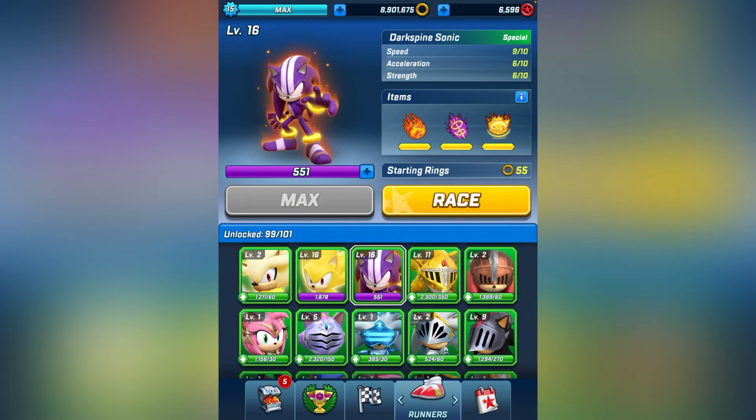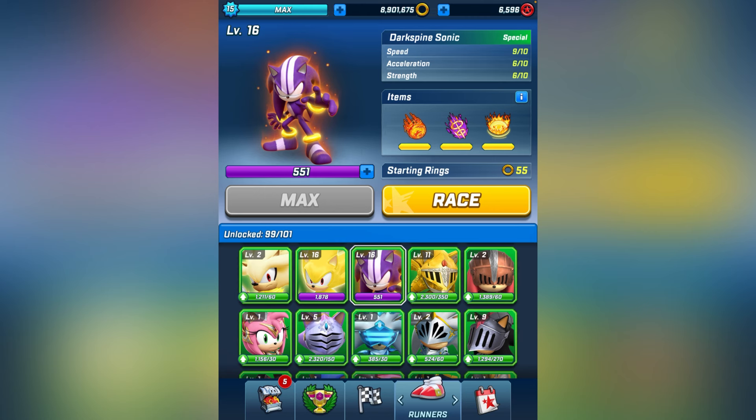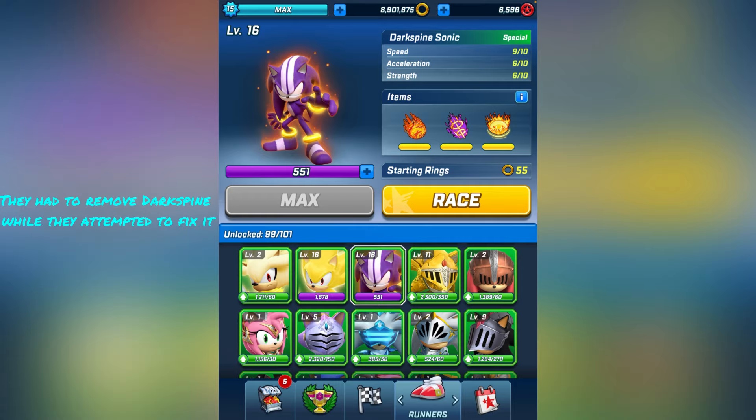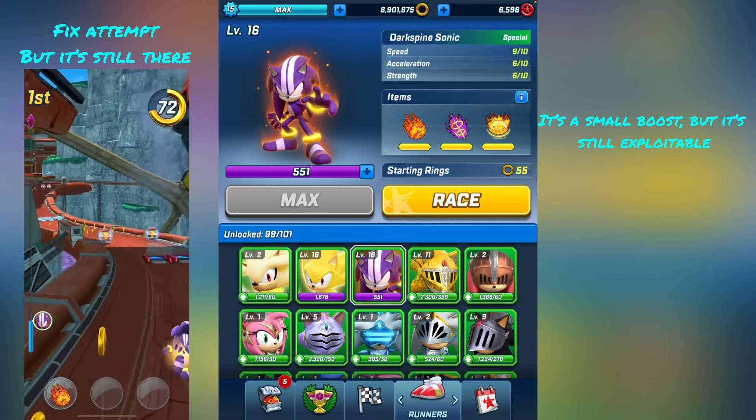For the bug fixes, they finally fixed the dark spine bug. Basically, for those who don't know what the dark spine bug is — using your attacks on dashpads, in the original version, gave you an insane speed boost. You went crazy fast. I'll probably show a clip of that on screen right now.